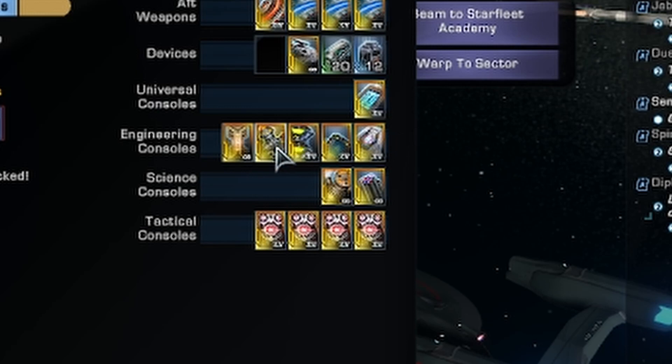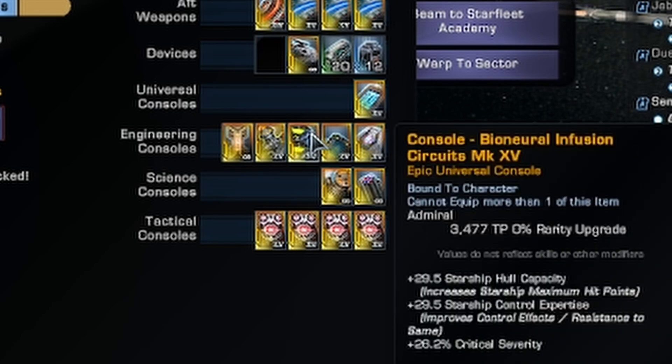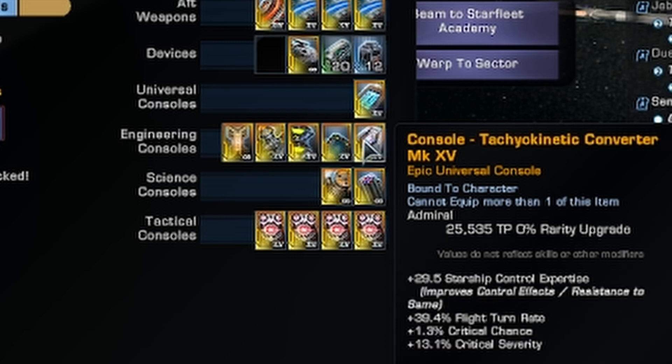For passive consoles we've got Reinforced Armaments to give the haste bonus with the Trilithium Omni. We've got BioNeural for hull capacity, control, and crit severity. Ultimate for the crit chance and accuracy. And Tachyokinetic for control, flight turn rate, crit chance, and crit severity.